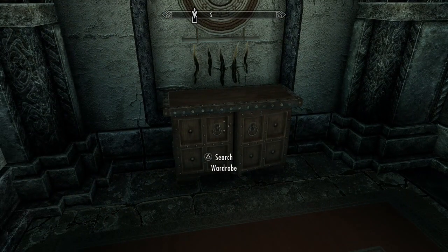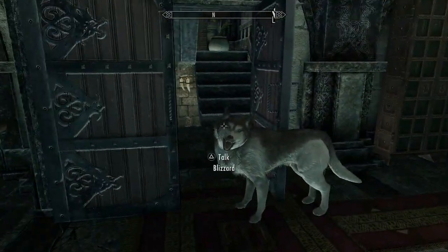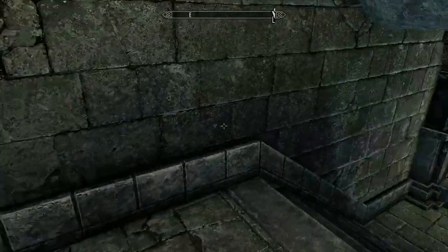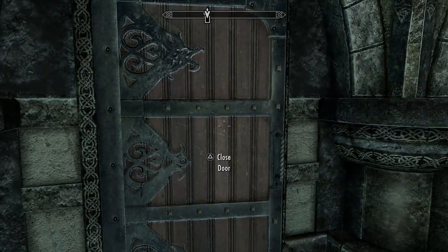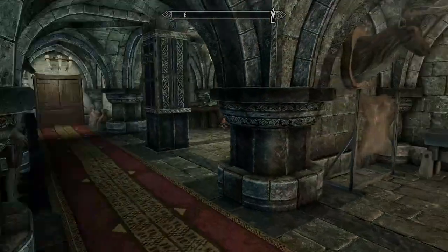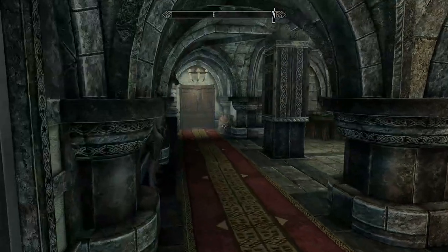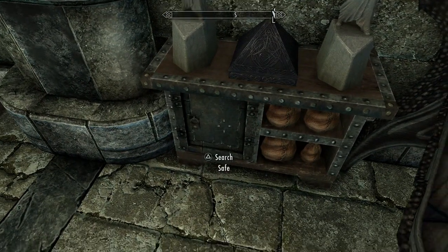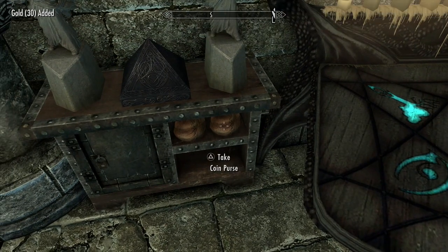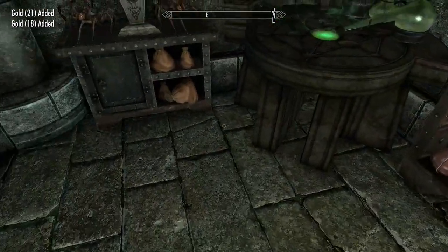We've got a wardrobe over here with just some boots in it. Let's do upstairs and downstairs first. Down here — more bookcases, another wardrobe. This is our smithy area with our forge. We've got a couple of weapon racks to display things we make, a tanning rack, and all of our alchemy stuff. There's one shrine and a bunch of statues, and some coin purses with 30 gold each — nothing crazy.